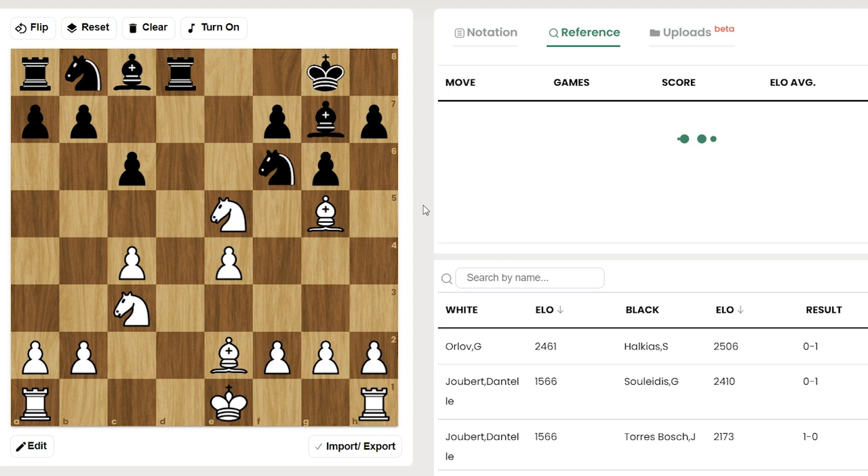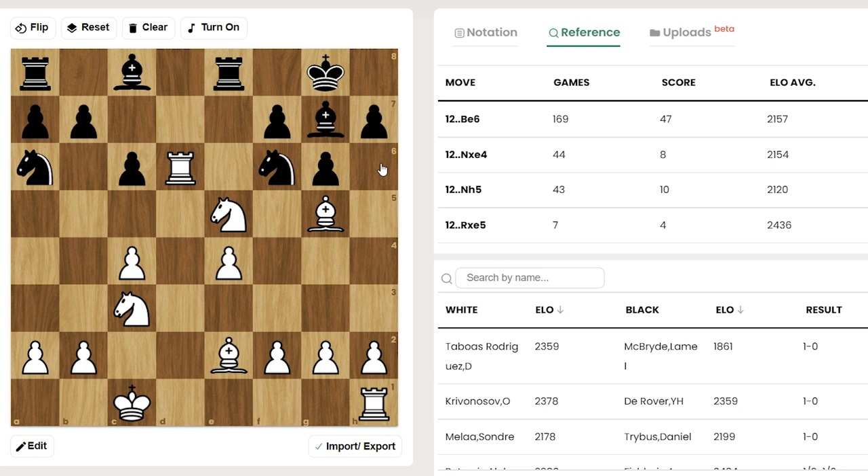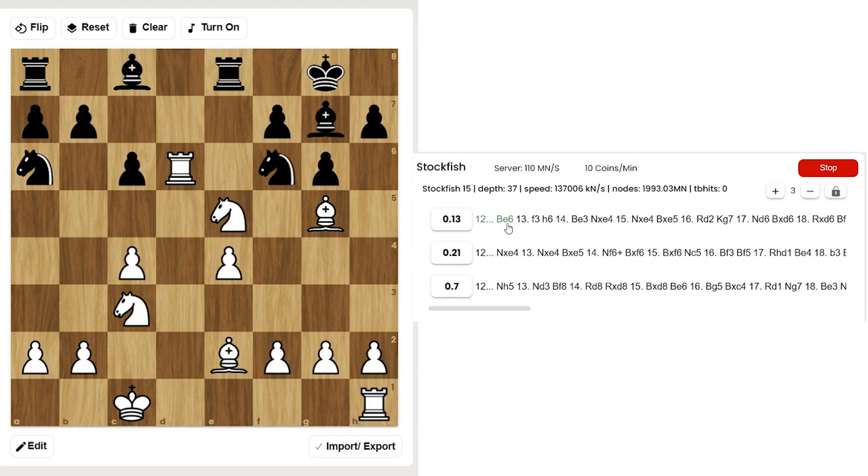Instead, Re8 became Smirin's main choice. So: castling, Na6, Rd6 — counterattacking the black knight — and Rxe5. That's a little bit dubious; better was Be6. As you can see, Be6 is the main move. Now let me turn on Stockfish. Yes, as you can see, Be6 is the main move according to Stockfish as well.